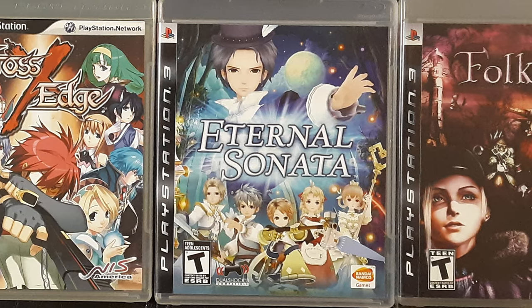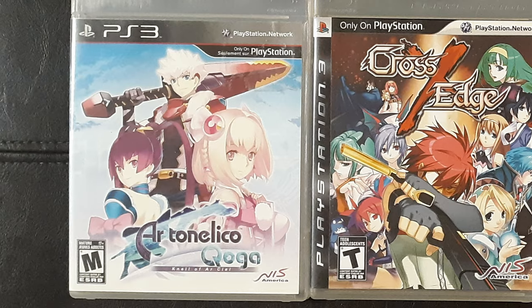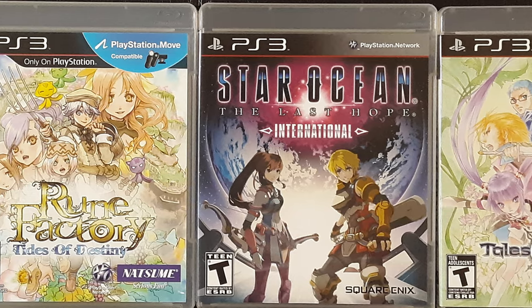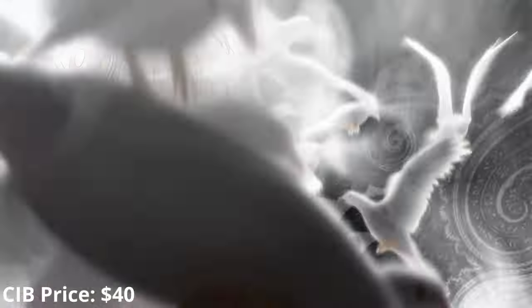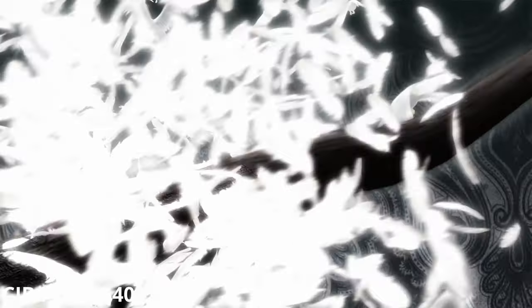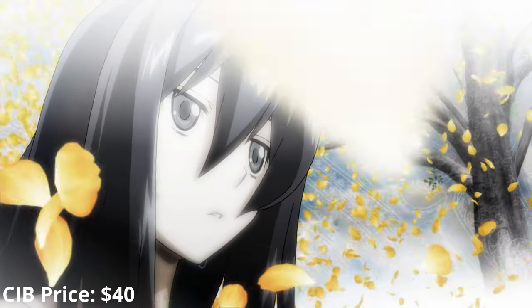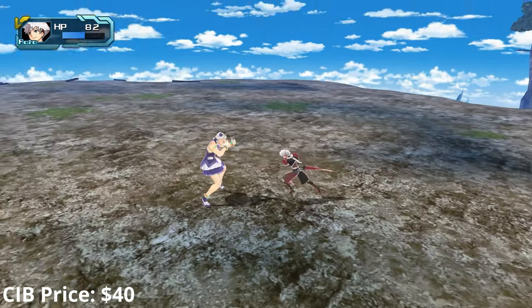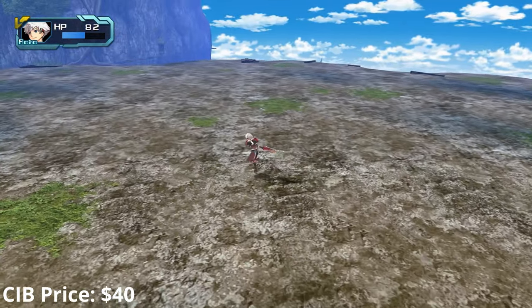Alrighty, here's what you've been waiting for — it's time for the JRPGs, the main reason I decided to get the console in the first place. The PS3 has a treasure trove of underrated and overlooked JRPGs, primarily due to reviewers at the time suddenly deciding they hated the entire genre. Ar Tonelico Qoga is the third in a series of action RPGs by Gust that focus on themes of music and language — though like Record of Agarest War, the series is known for a lot of fan service, so know what to expect. I think it's worth getting past that and the janky combat to experience the detailed world, unique narrative, and some of the best OSTs in any JRPG.